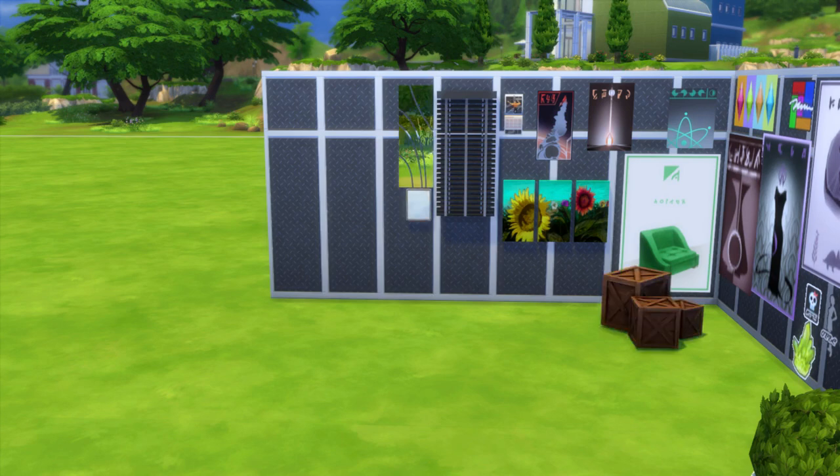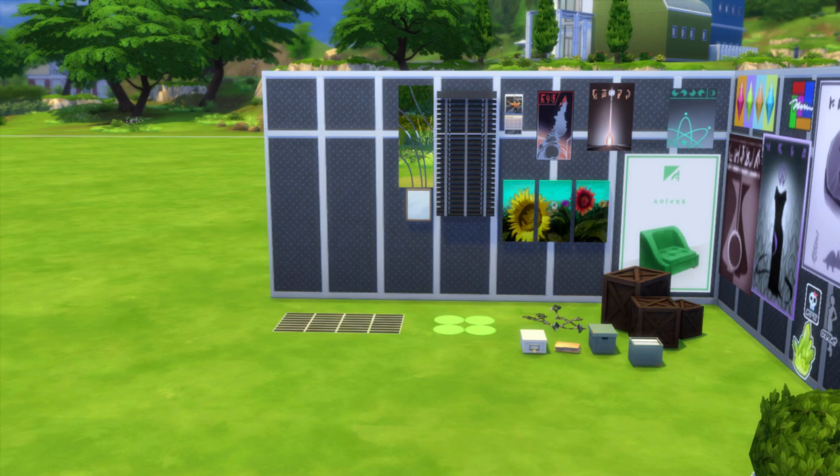You also have some blinds and two new mirrors. Now moving on to the clutter category — there's not a whole lot. There are some medical tools. There are also some office type items that came with the detective career that could be useful for making a more realistic home office. There are also two new rugs — one is a modern circular rug and the other is more of an industrial grate.